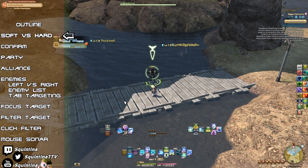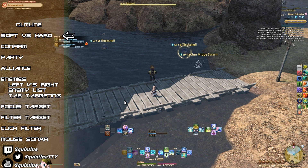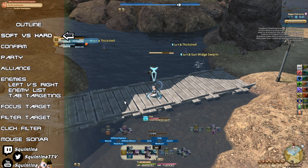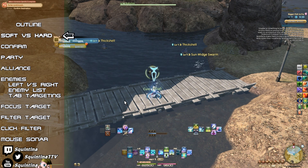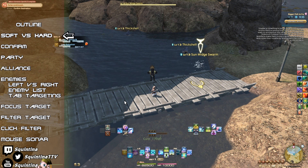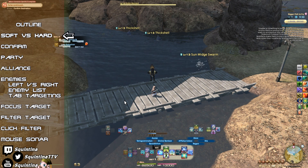If you did not already have a permanent target, it will become one. Otherwise, if you want to create a new permanent target, you can press the confirm button. Do note that confirm targeting and tab targeting are always permanent targets. So are targeting macros.